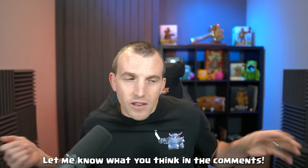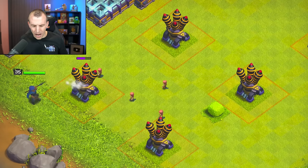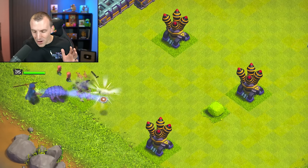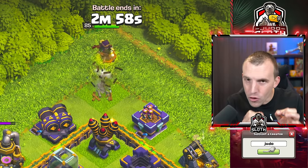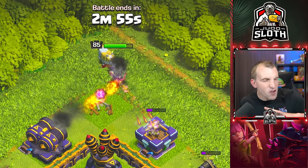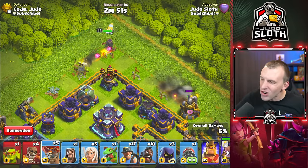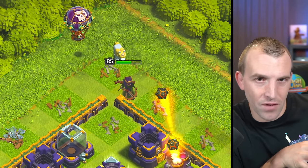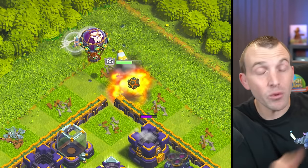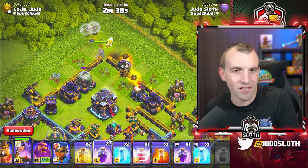Maybe they can tweak this — I know they will be carefully looking at feedback following this update. Also, you cannot recall the Royal Champion's seeking shield, I tried many times. In terms of the best use case, I think this is incredibly fun. For strategy it's very situational — trying to take advantage of a flaw in the base design — which means when we do see it in a world championship attack, our minds will be blown.